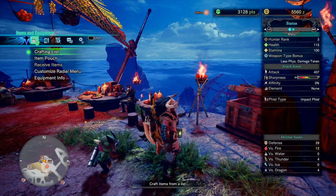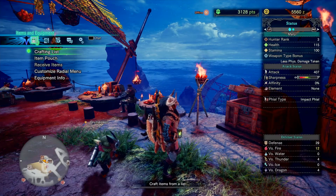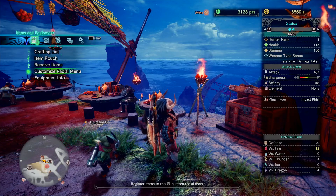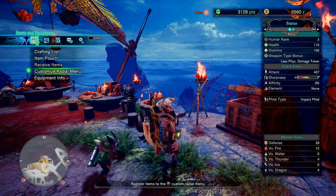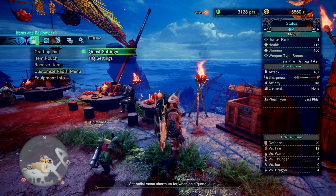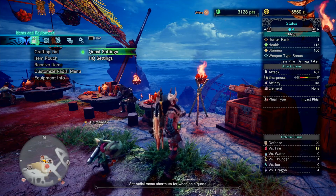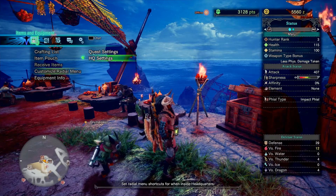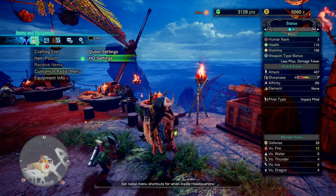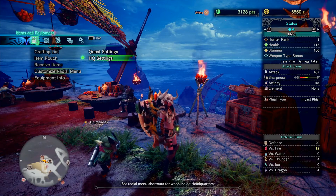You can actually customize a lot of things in this game, down to the HUD, down to in-game settings, and also on your radial menu. You can bring up your options menu, go to customize radial menu, and you can customize it for HQ settings and quest settings.